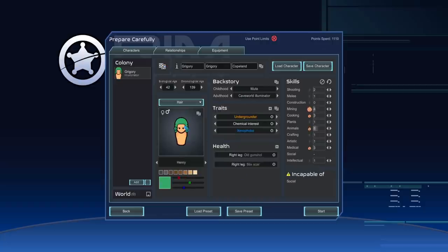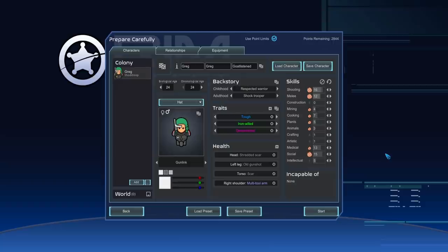I hit randomize - well, how can I turn down hair like that? One of the few other things I remember about Mass Effect is N7. N is special ops and 7 is your skill level in combat, seven being the highest - the elite troops, best of the best. So let's make our own N7 troop. Using the point limits of Prepare Carefully, I've built a respected warrior from childhood turned shock trooper: tough, iron world, desensitized. He's good at combat and social, okay at medical.